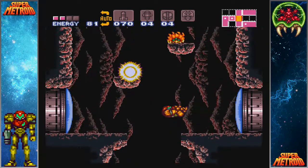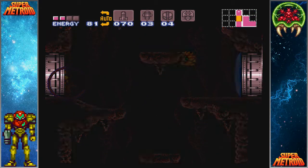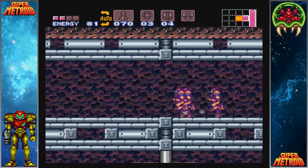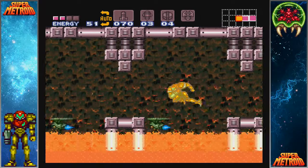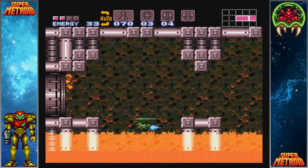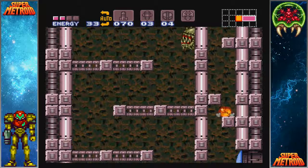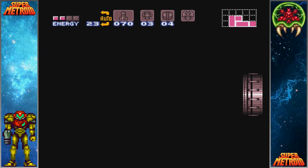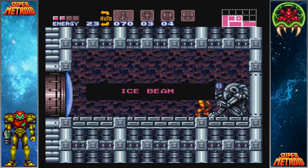We're almost done with our first Norfair segment here. We're gonna grab one more thing before leaving, and that is the ice beam - we're gonna want it later. If you can manage to get the shinespark out of that room, it can save you a little bit of time. It doesn't save you too much because you do have the cooldown from hitting the wall. We'll grab this, and that'll be the last thing that we get in Norfair for now.